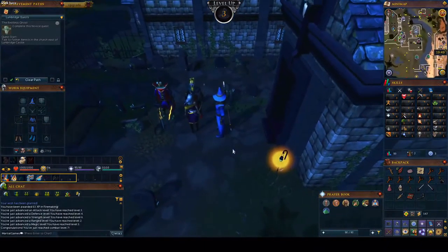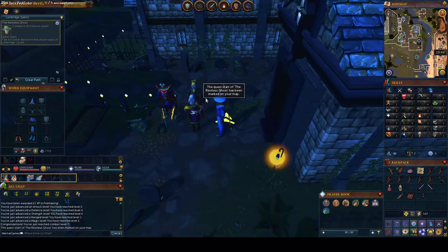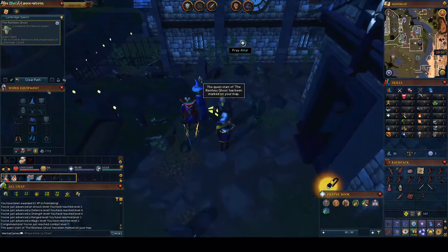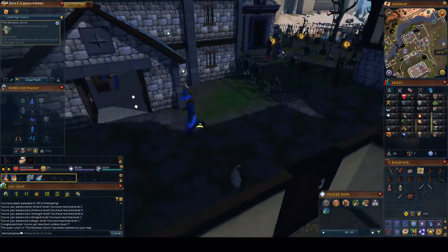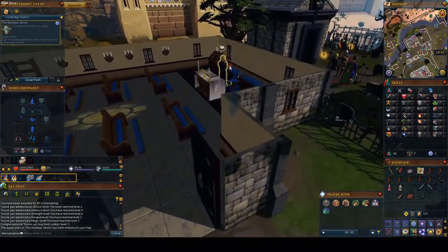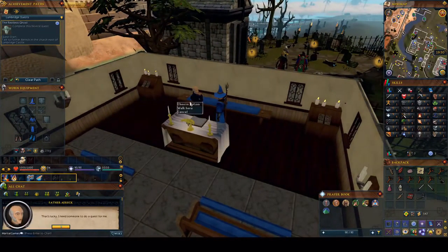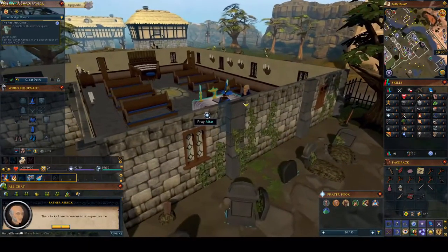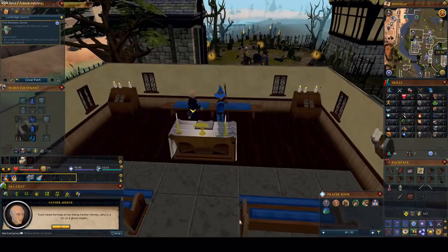I'm going to show you how I'm going to do quests from now on using the Restless Ghost as an example. I'll start it with you guys, then finish the quest off-camera and show you the nice thing afterwards. We'll talk to this guy — I'm looking for a quest. Everyone goes to the church and asks the father for a quest. Let's accept this quest and I'll see you guys once it's completed.